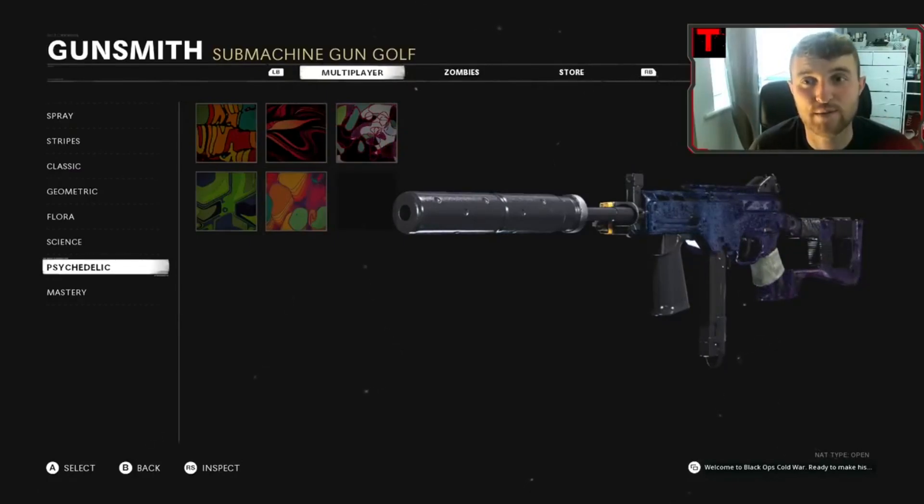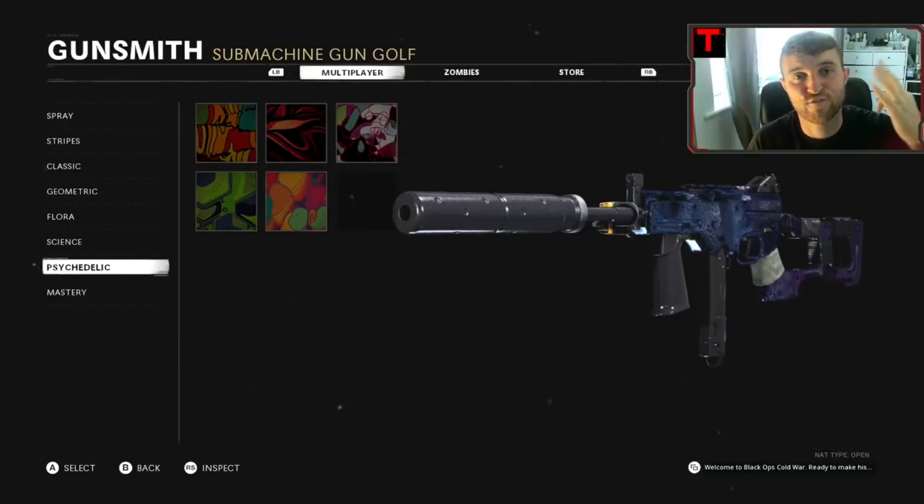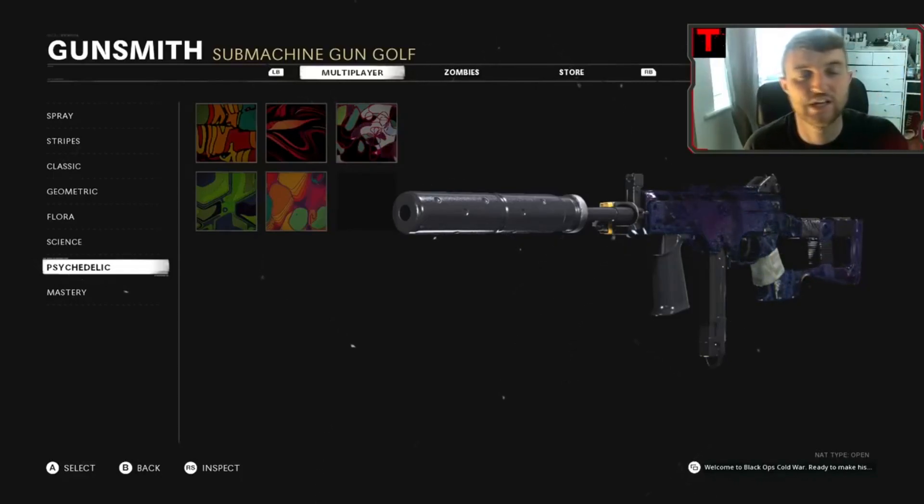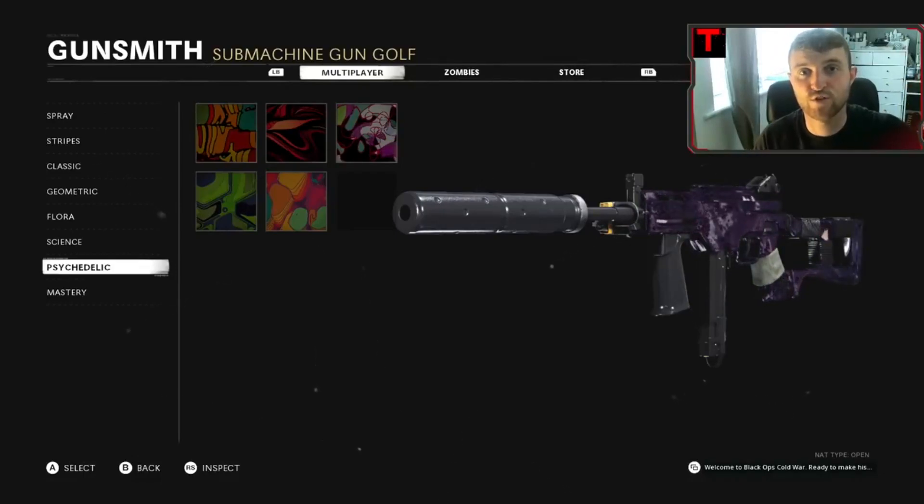All you have to do is rank up your weapon to max, which will take about three games with double weapon XP on, and then you can get all your camos. To do all the weapons in the game — I've been getting comments saying it took three days — so three or four days you will unlock DM Ultra for Warzone and Cold War.